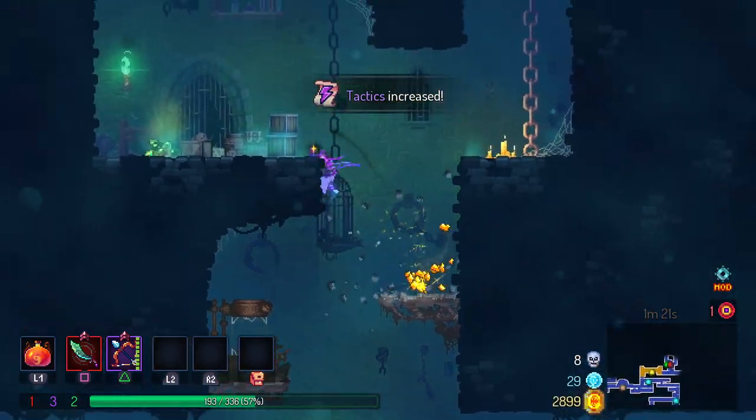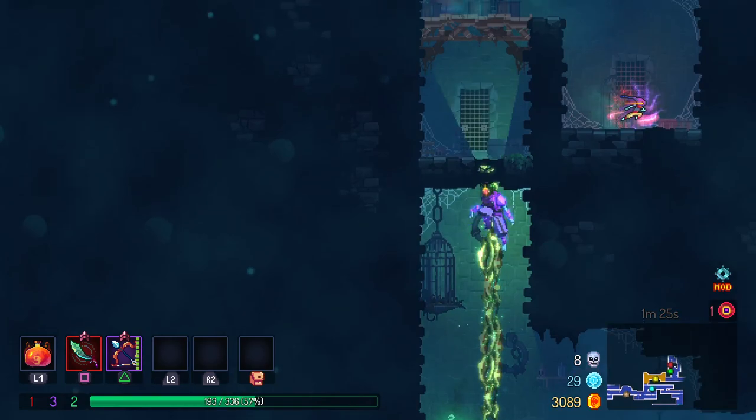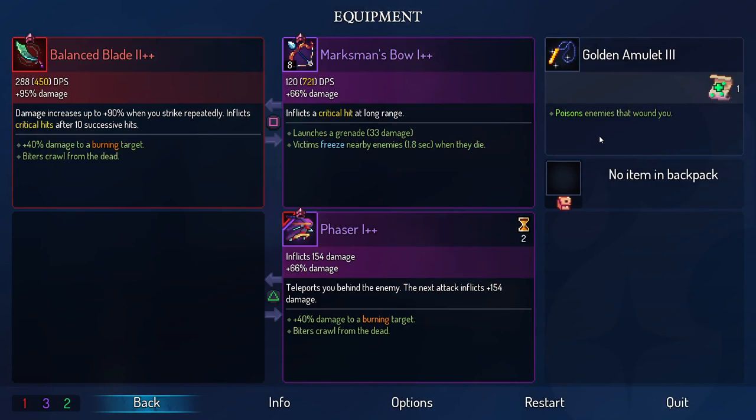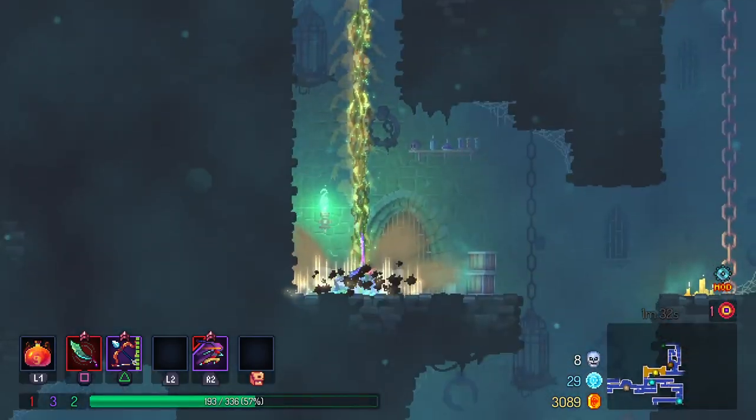What do I want to go for here? Let's go all into tactics and just see what we can do with that. I'm not really bothered about making the two-minute mark here. We got... the Phaser — teleport behind an enemy, and the next attack inflicts extra damage. That is purple as well, which is nice.